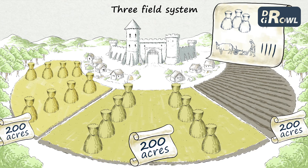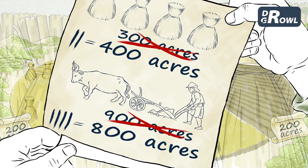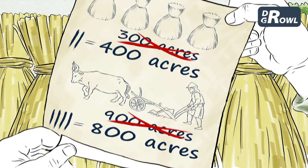Field number three is left to lie fallow and ploughed twice. The results? 400 acres of crops with 800 acres ploughed.